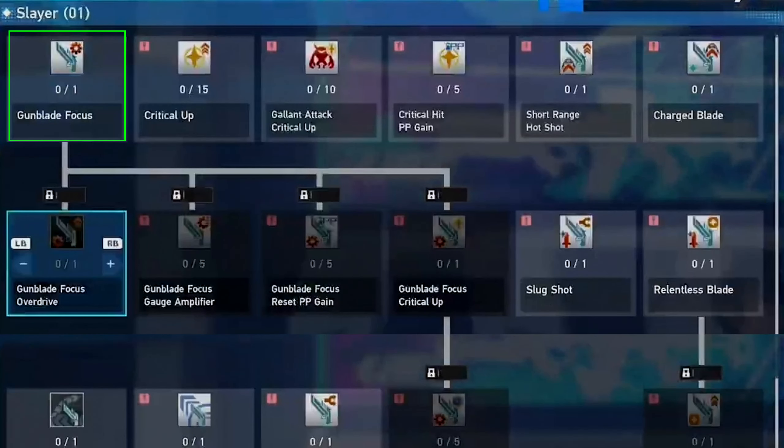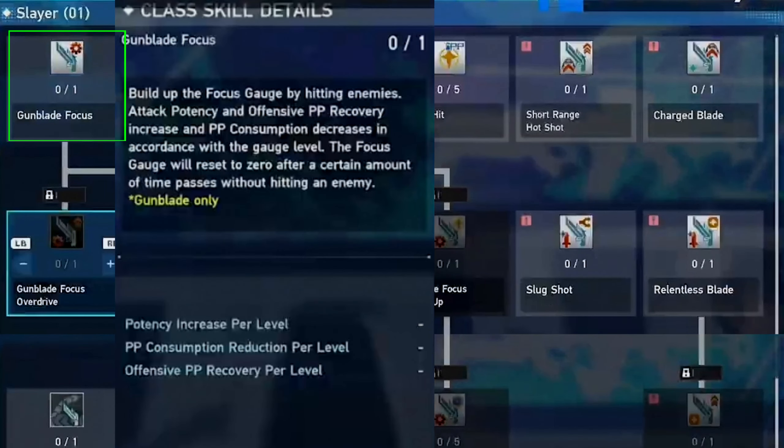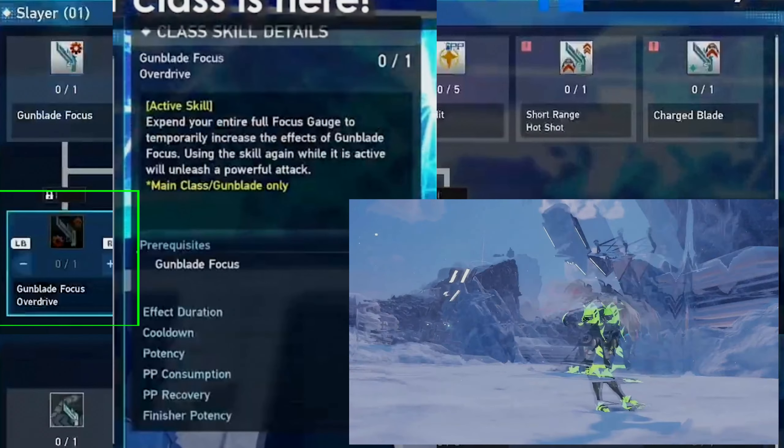Two skills were confirmed when they previewed the skill tree. Gunblade Focus has a gauge that builds up when you attack — the higher the gauge, the more damage you do, increasing potency, offensive PP recovery, and consumption. Much like Luster, the gauge will deplete if you do not attack enemies and will reset to zero, so there's probably one or two gauge levels you can charge up to.